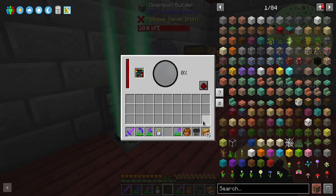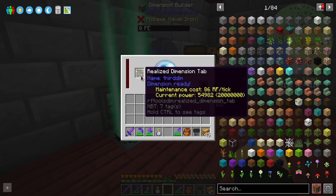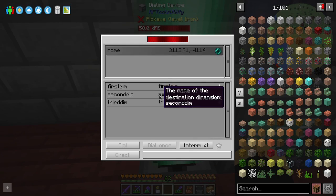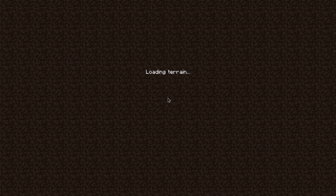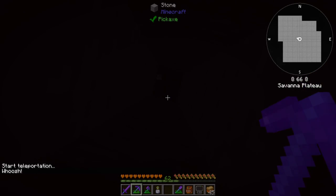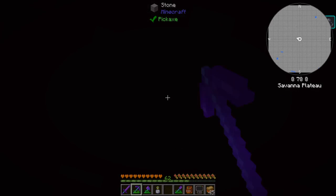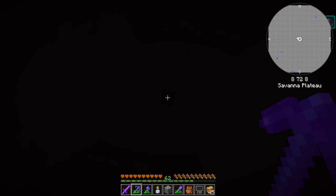The fourth dimension's maintenance cost is 26 RF per tick, which is actually not bad. We can also make a Phase Field Generator which will make life a lot easier when we go into these dimensions — essentially if the dimension runs out of power, as long as we have power within this device which holds 100,000 RF, we'll be okay. We can fill it from our power network upstairs. So keep this in your hot bar and don't let the power run out. We can dial Fourth Dim and head there.